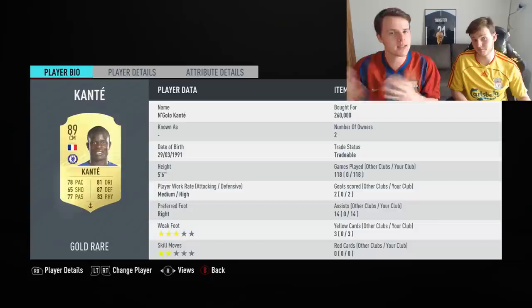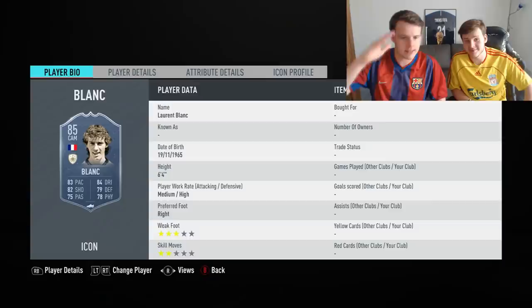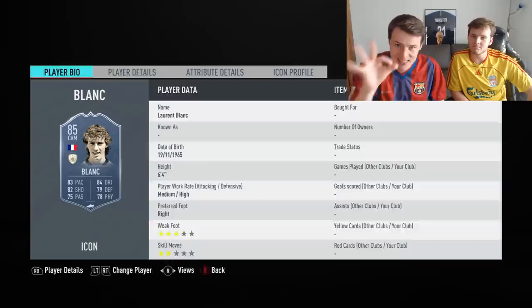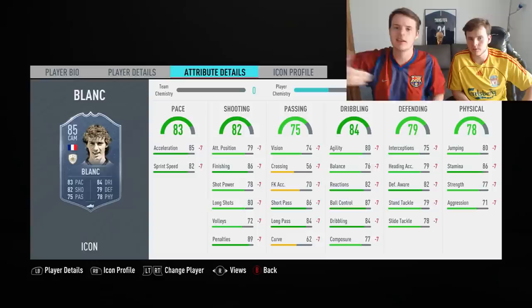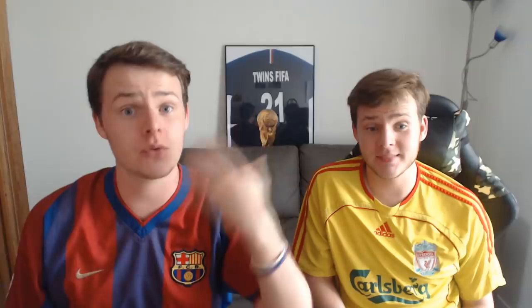The only downside for Kanté will be his height, but headers are not really that overpowered anymore, which is a good thing. Lastly — and this is the only icon in this video — it will be Laurent Blanc. If you guys can play him as a CDM, please do. He will cost around 800,000 coins currently, but he is the best standard defensive mid apart maybe from Vieira, who is over 2 million coins. Just get Lolo White aka Laurent Blanc — we've used him for FIFA 18 and FIFA 19 and he is still our favorite midfielder ever.